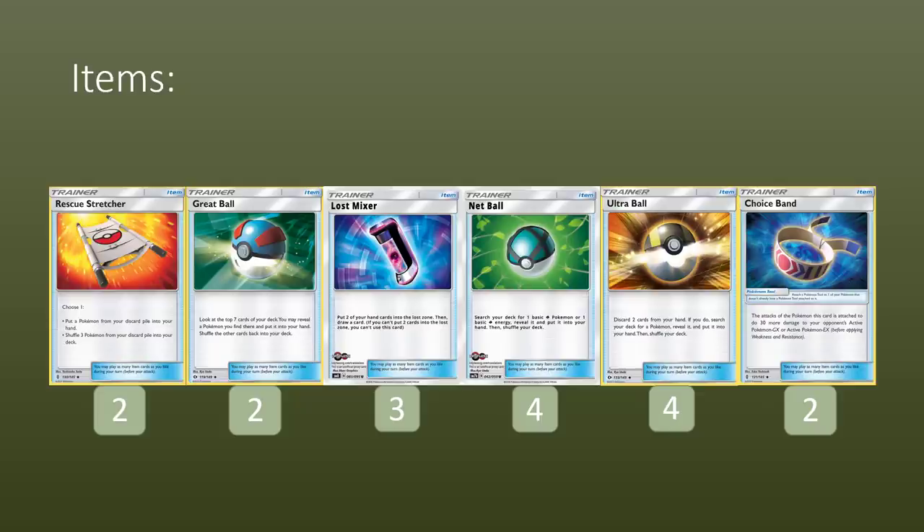Three copies of Lost Mixer — a new card from the set. It allows you to put two cards from your hand straight into the Lost Zone and then draw one card. Obviously weak as a draw option, but it's all about ramping more damage. Chucking excess Pokemon that land in your hand is going to be reasonable. You can throw those excess Jumpluffs straight into the Lost Zone if you feel like you're not going to be able to recycle them. I think three copies is fine.